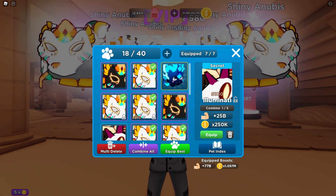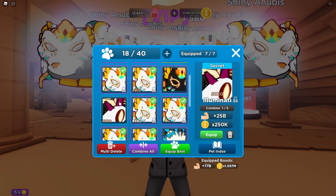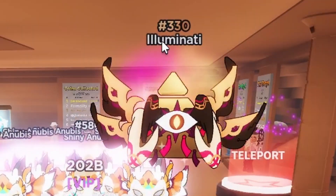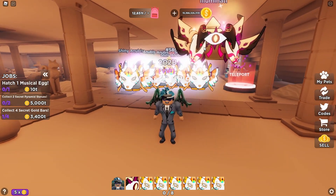We got a secret pet — we finally got our first secret pet! Oh my goodness, that is nuts. We just got our first secret pet. Let's unequip one of the shiny godlies and equip the new secret. We got number 330 for the Illuminati — that is insane!